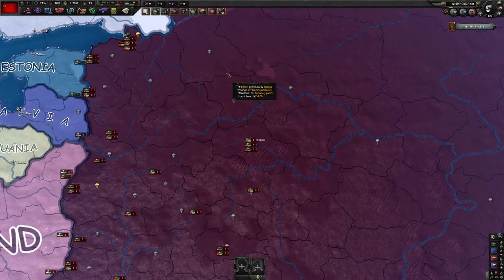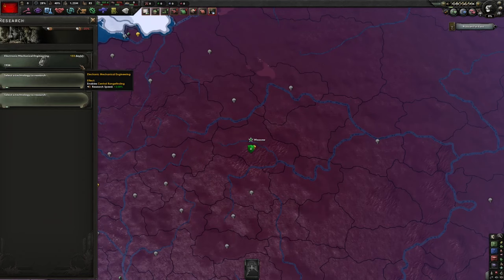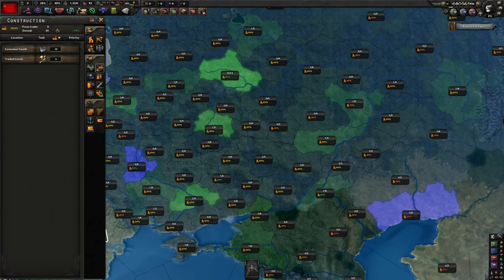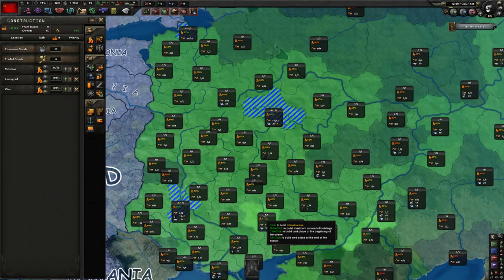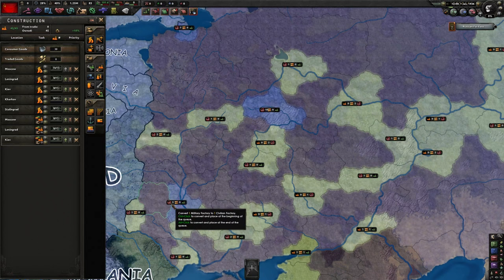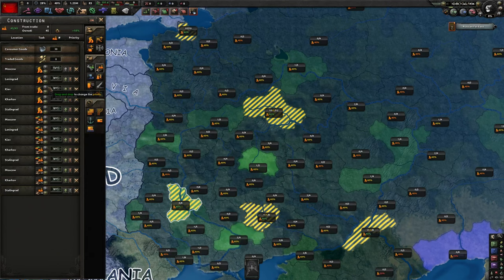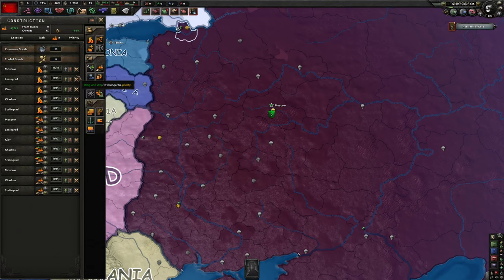You're going to do your Standard Soviet Union start with your Standard Focus. No Intelligence Agency for now. For research, we're going to have Research Speed, Construction, and Survivability. In terms of Factories, we're going to build some Infrastructure in Moscow, Leningrad, Kiev, Kharkov, and Stalingrad. Then we're going to take all our Factories and convert them in those states and build Civilian Factories there.